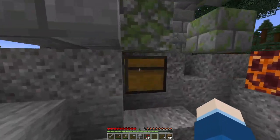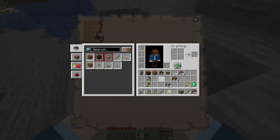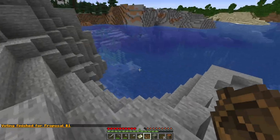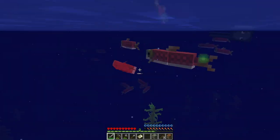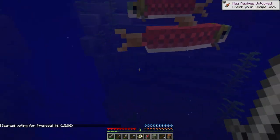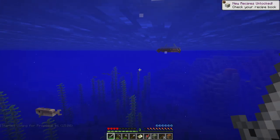We've got an emerald and a map from the chest. I should probably craft a boat and head over. We've had our first vote applied — the knockback has been increased. I need food — feed me. Ow! There's a trident drowned — no joke when you've got no armor. My goodness.